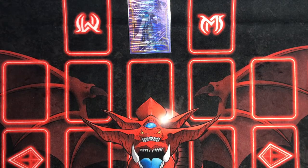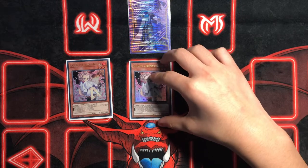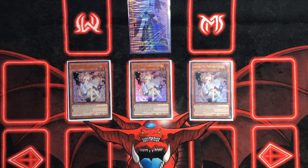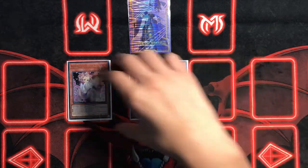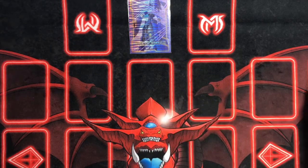I'm only playing one hand trap, and that's Ash Blossom. Ash Blossom hits almost every card in the competitive Yu-Gi-Oh meta. You can't really go wrong with Ash — maybe you could swap it out for an attribute you might need like a LIGHT or DARK, but that's up to personal preference.